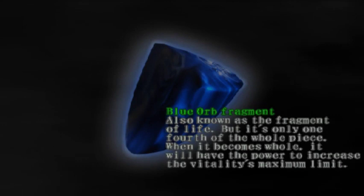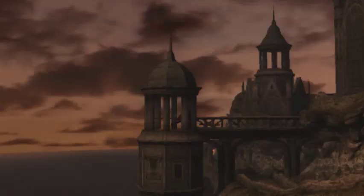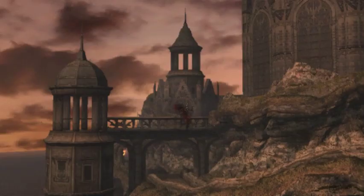Blue orb fragment. This is basically a heart piece. If you get four blue orb fragments, you get one full blue orb, meaning you get a permanent extension to your health bar, which is very good.